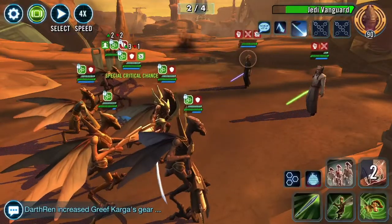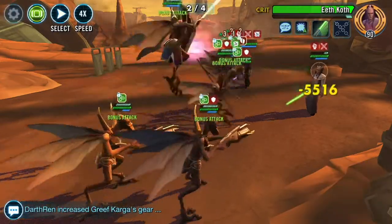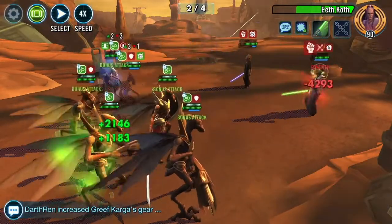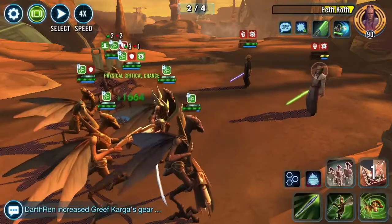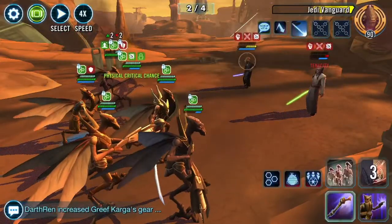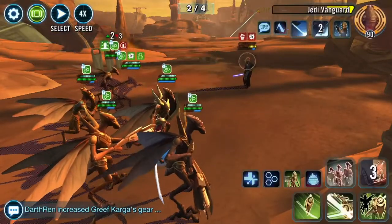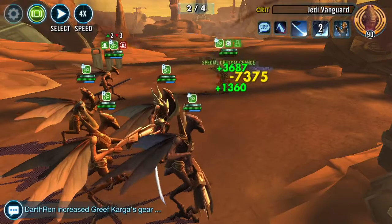You'll notice here with the Jedi Vanguard, I'm targeting him with Spy because Spy can't trigger his counterattacks. I call it almost like a ping-pong game where you're going back and forth between characters that can and can't counterattack depending on who's doing the attacking. While it takes a little longer, this strategy gives me the best chance of going into the next phase with as much turn meter as I can. Spy got that kill and everything is ready to go.